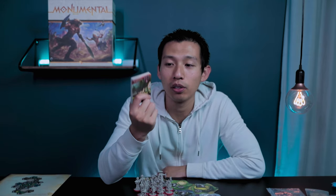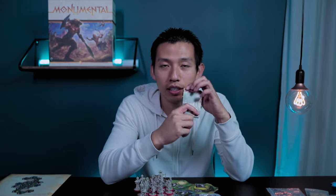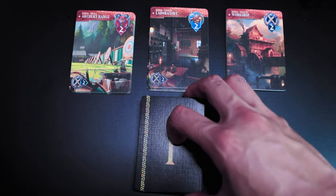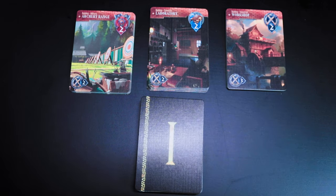Now set up the basic building cards, all denoted with a star in the upper left corner. There are three types: archery ranges, laboratories, and workshops. You'll have 10 of each, and you can place all of these face up above the development deck.